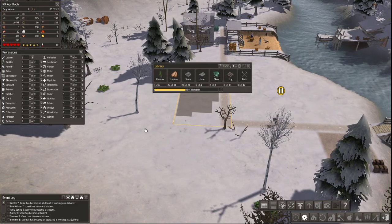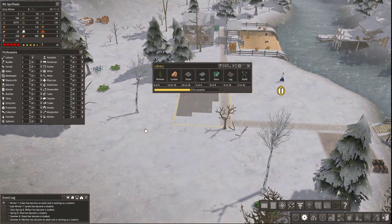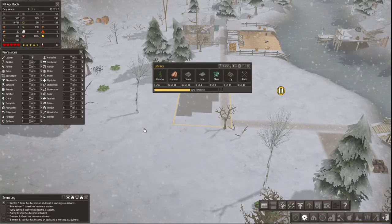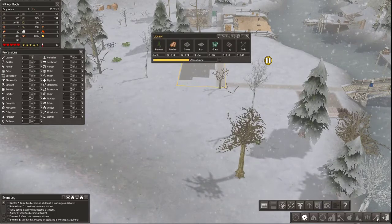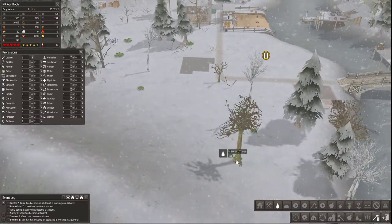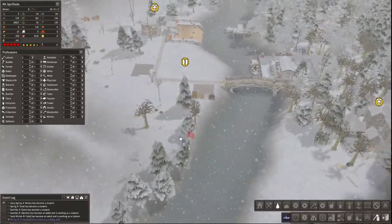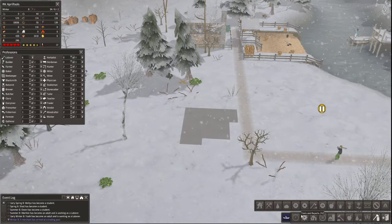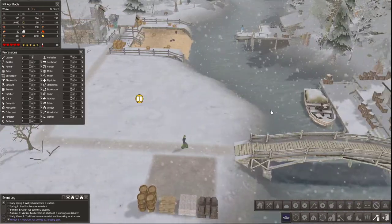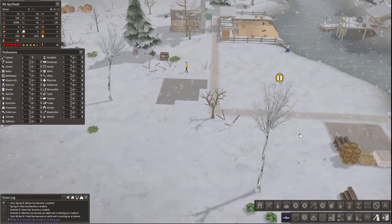Once it gets built, you just employ what is essentially a teacher. I don't know how long it's going to take for us to get pupils or library patrons in my particular city. Oh — we have no logs! That's funny, the thing I would have suspected would be the easiest to get, we don't have any of those. Hopefully our workers can take care of that quickly. There they go, chopping down a tree.